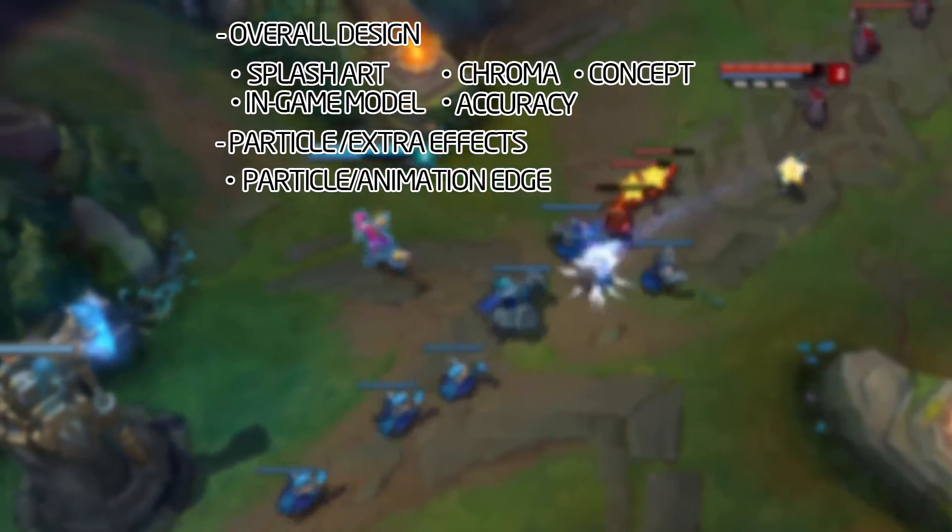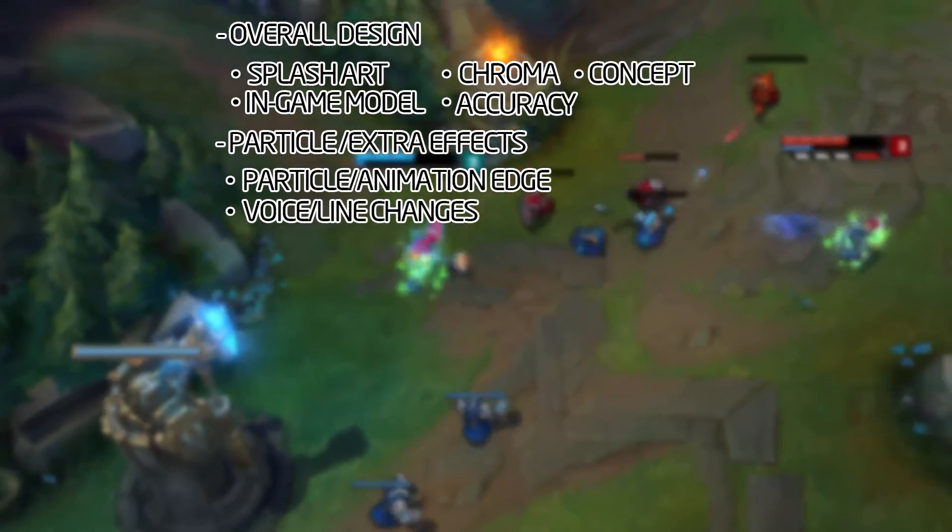For example, Steel Legion Lux — her Q is slightly smaller than her other skins, which changes how she plays and makes it harder to dodge. Also, Arcade Ribbon Lux has a Q cancellation where you click Q and then click again to proc the buff her skill gives, but it's slightly laggier due to all the particle animations going on with that skin.